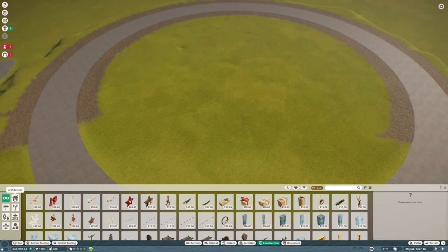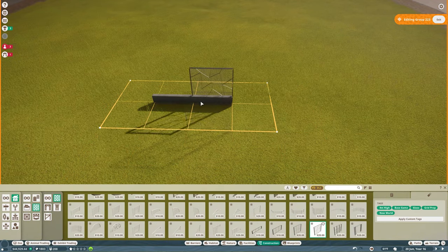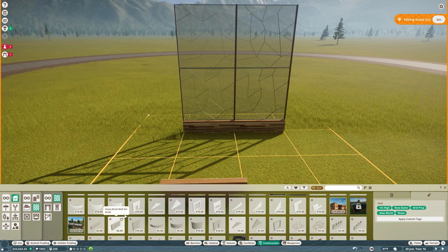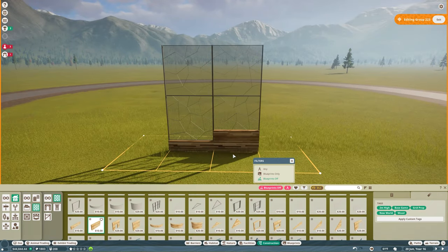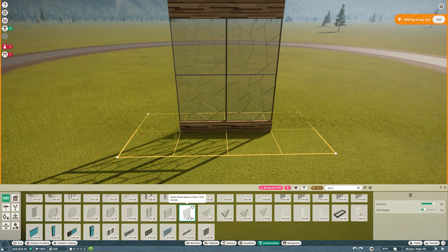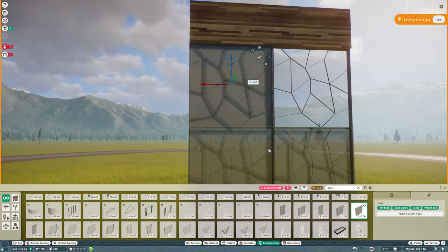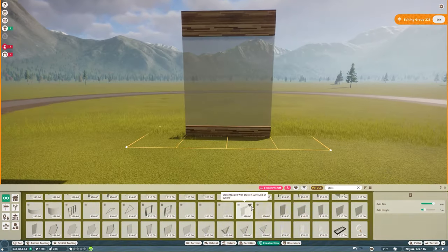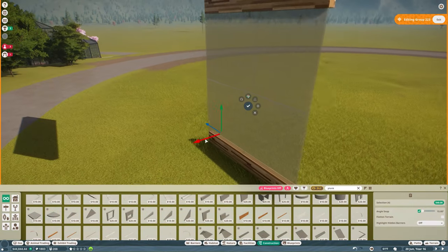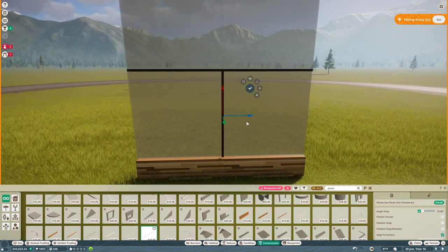Welcome back everybody to some more Planet Zoo franchise mode building. What I'm doing for this project is basically building the most realistic zoo I can within the constraints of franchise mode, which means I can only get certain animals because you have to have points to get them, and people tend to really overprice their animals. I also have to work with only what I've unlocked, like research items, and you have to research all the different themes.